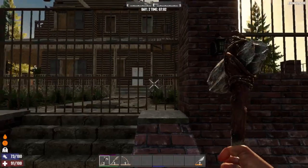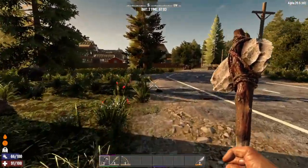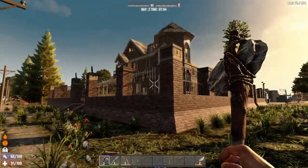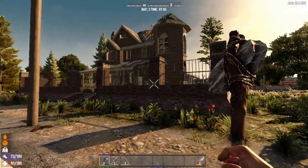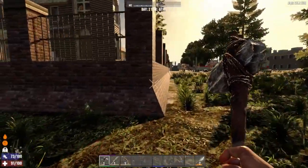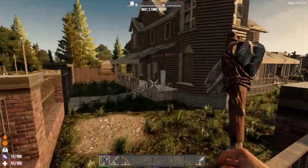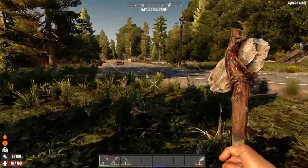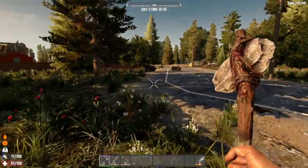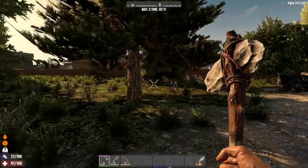I wonder if this is supposed to be either Rick or Morgan's house, or if it's going to be a little farther in town. It's a nice house. Can we actually get over there? Remember - there's no climbing feature, which would be nice. I probably could make a ladder though.